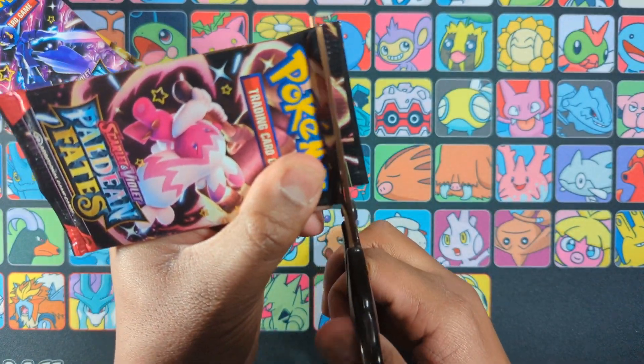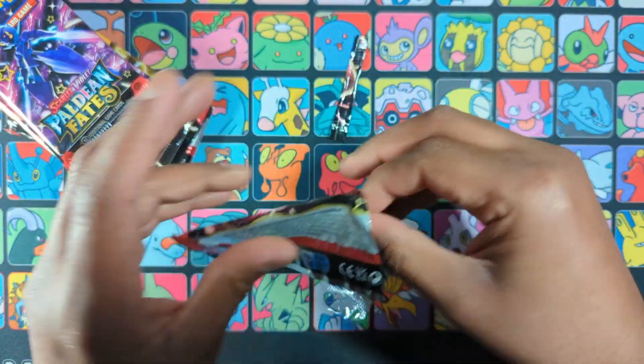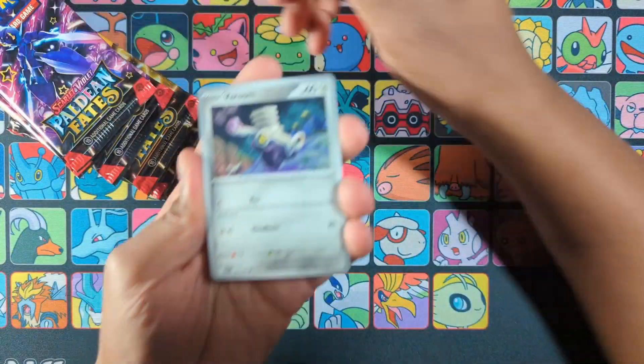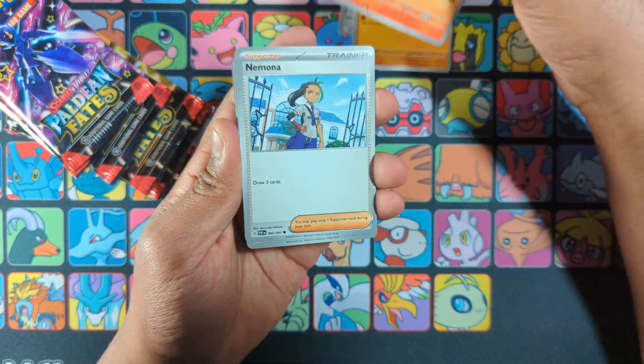Man, what am I doing? And if you opened Paldean Fates, I believe this one is new as well. If you pulled for the Invades — what did you catch from your packs, if you opened that?